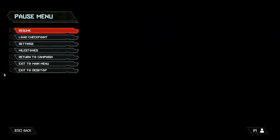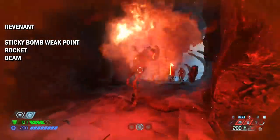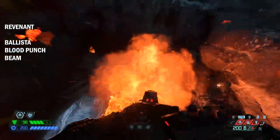Why would you do that? I don't know, because of the explosion? Explosions are cool. So let's have some fun. Let's take a Revenant — Sticky Bomb the Weak Point, Rocket in the Face, Microwave Beam. Or Ballista, Blood Punch, Microwave Beam.